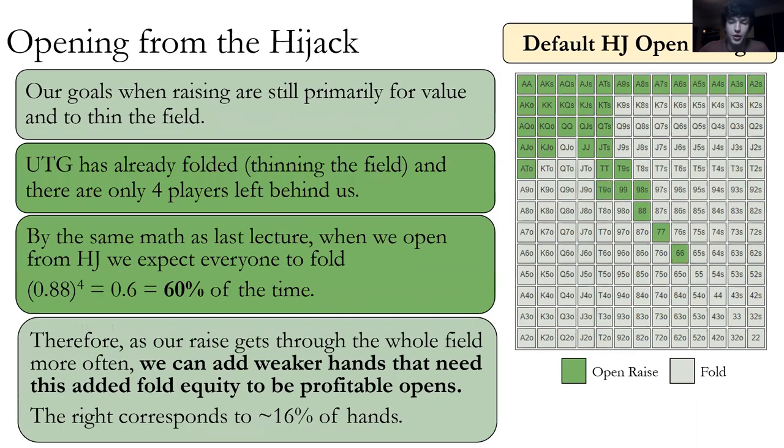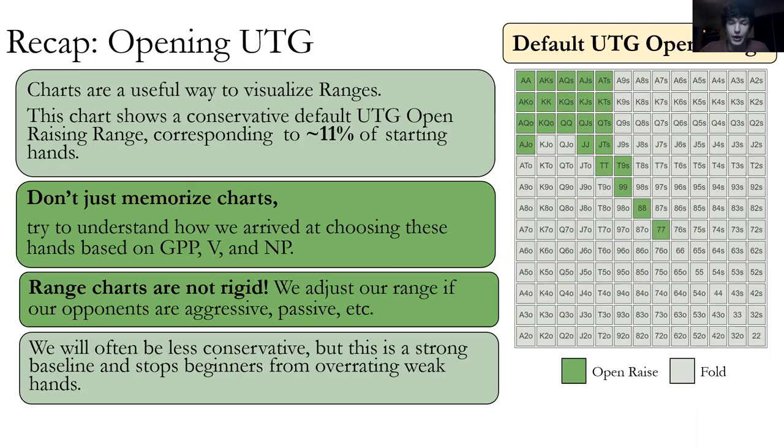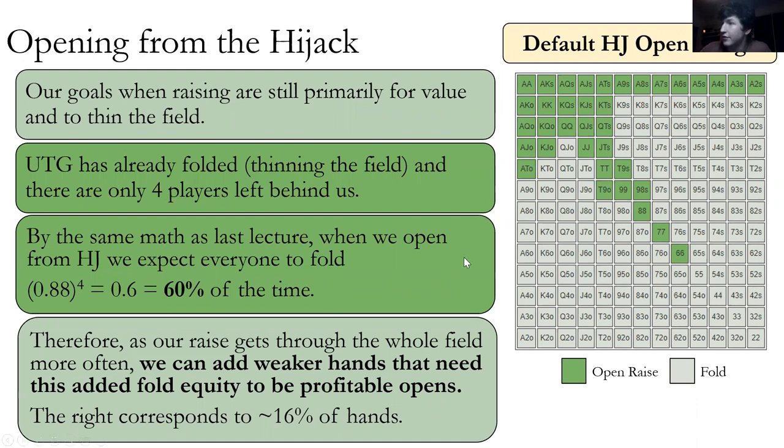Opening from under the gun to the hijack, we've started to add more hands: King Jack offsuit, Ace Ten offsuit, all the suited aces, Nine Eight suited, and pocket sixes. Our goal in raising is still primarily for value and to thin the field. Under the gun has already folded, so there are only four players left behind us — we expect more folds. Because our raise gets through the field more often, we can add weaker hands that need this added fold equity to be profitable.